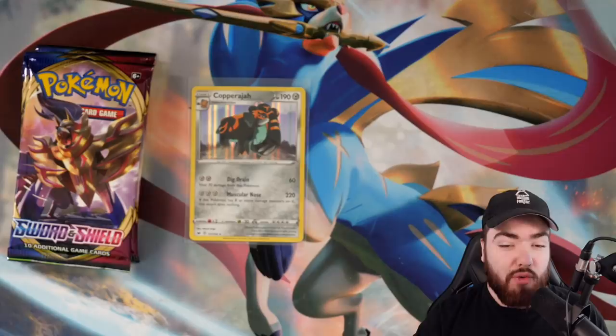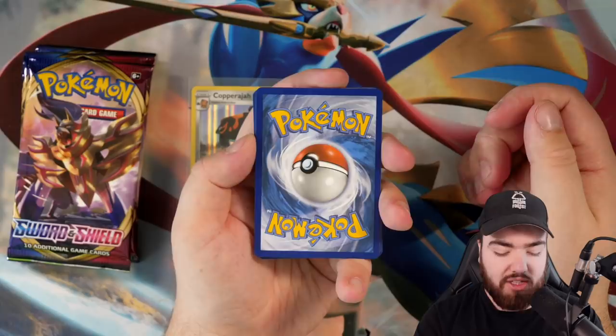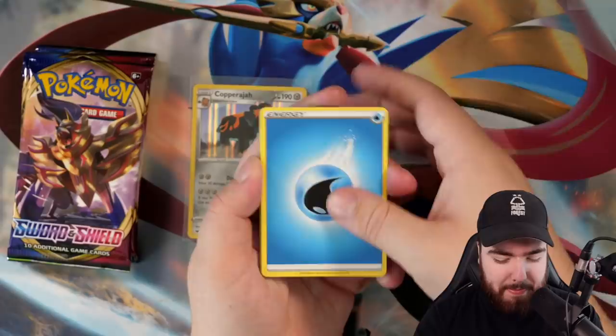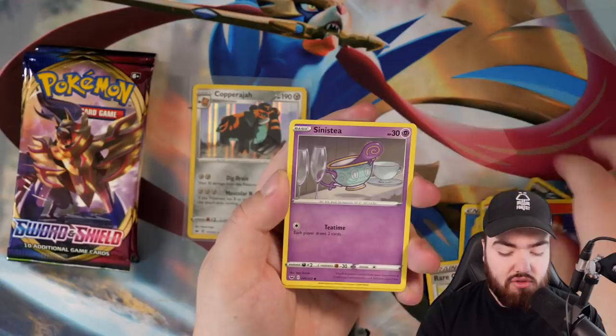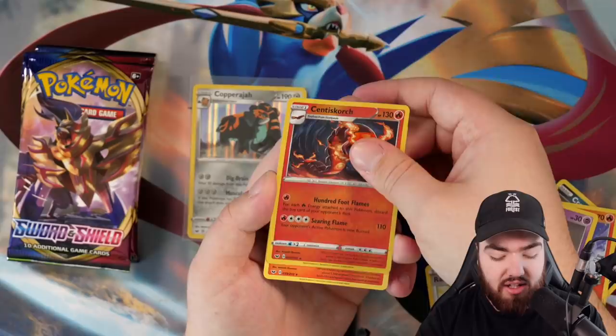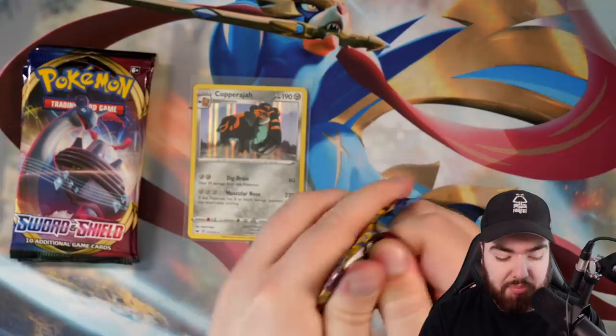We need two more V cards to equal the Zamazenta box. But if we get a full art or a VMAX, Zacian will take the lead — surely one VMAX beats two Vs. Water energy. We got Rare Candy, Lucky Egg, Mantine, Chinchow, Croagunk, Galarian Meowth, Scorpony, a reverse holo Sinistee, and a Centiskorch regular rare. Maybe we should have been counting the reverse holos as we would in an actual pack battle.